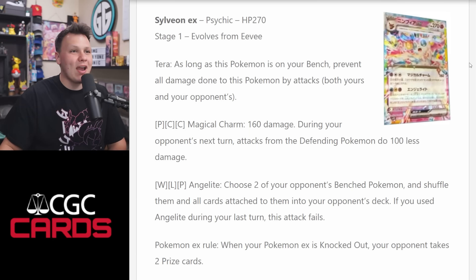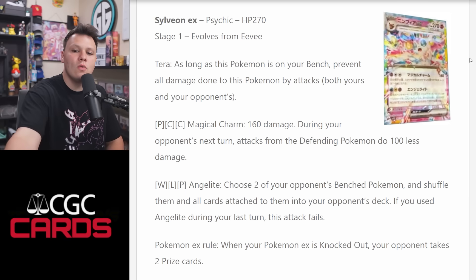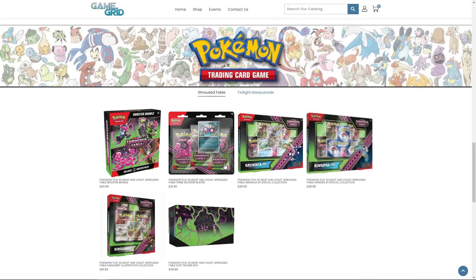Hey, what is happening! Got some new cards to take a look at here today. Before we jump into it though, Game Grid has got their pre-orders available for Shrouded Fables Pokemon products. If you're looking to pick up any Shrouded Fables products and you want to support me on the YouTube channel, check them out at gamegridslc.com — link in the description — and you can use code AZULGG to get yourself a discount.